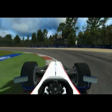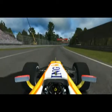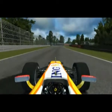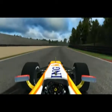Turn right, then left. Take a little bit of kerb on the entry there and avoid it on the exit. Now heavily on the throttle again, up through the gears — 3rd, 4th, 5th — all the way up to 7th gear around Curve Grande here.